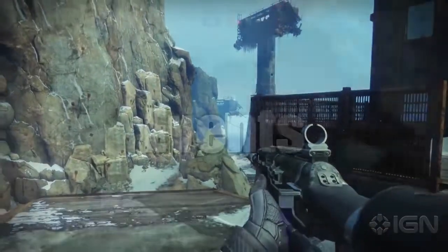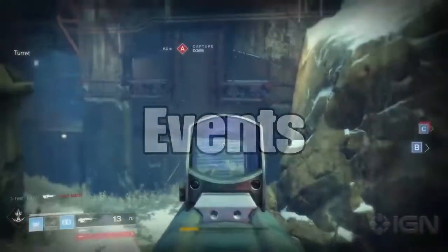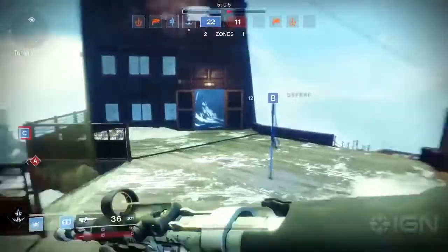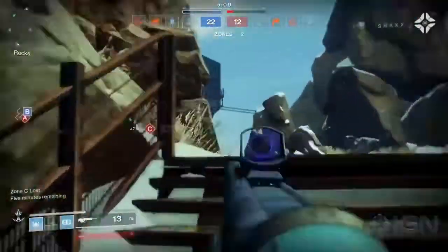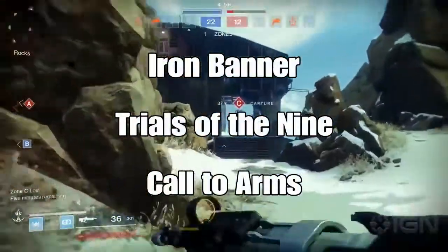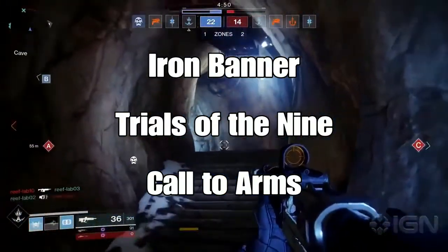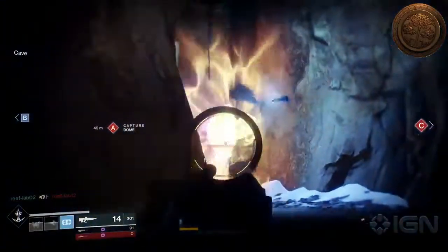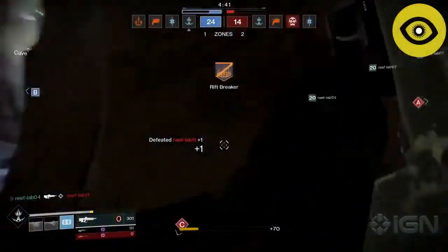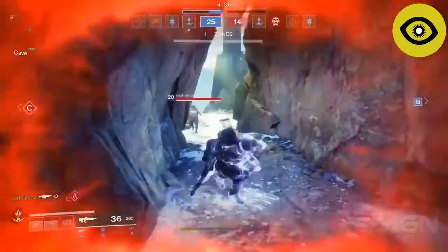Events are designed to keep players engaged. While they were present in Destiny 1, they weren't really up to scratch. Destiny 2 looks to change that — Bungie reportedly has a consistent content plan filled with events. The confirmed events so far are Iron Banner, Trials of the Nine, and Call to Arms. Iron Banner and Trials are returning from Destiny 1 with some changes. Trials has been made 4v4 and will launch a few weeks after Destiny 2's initial release.